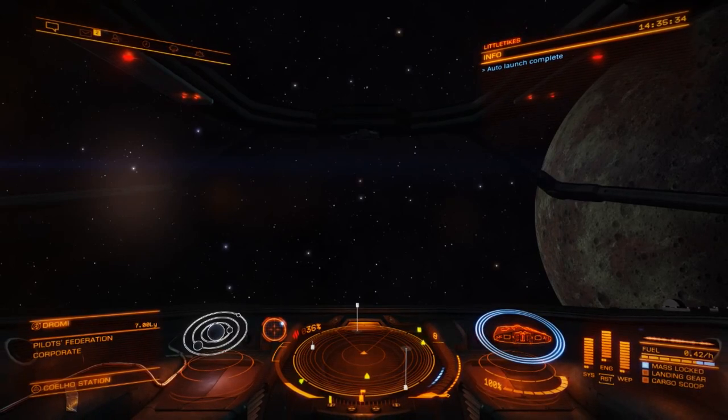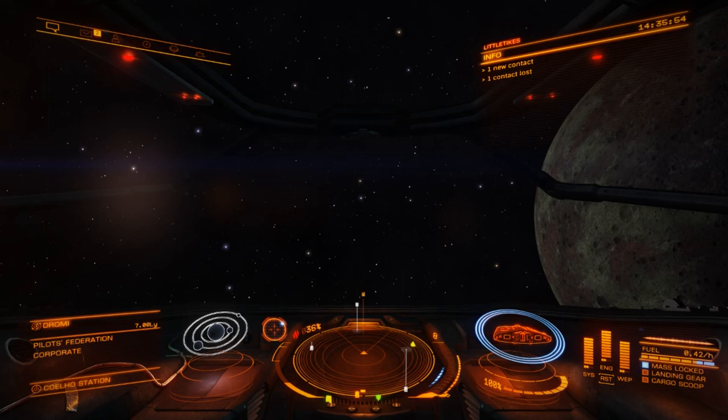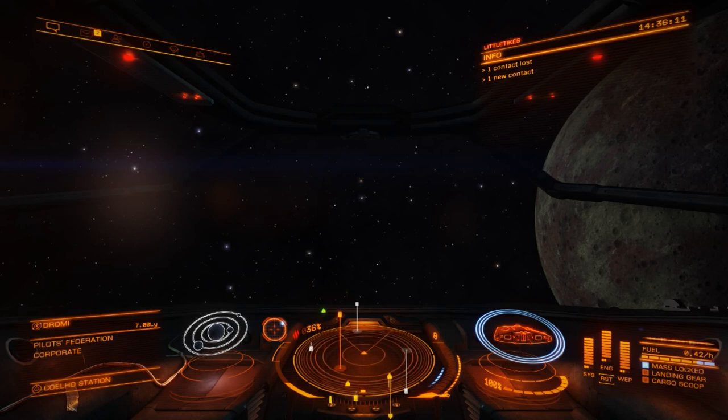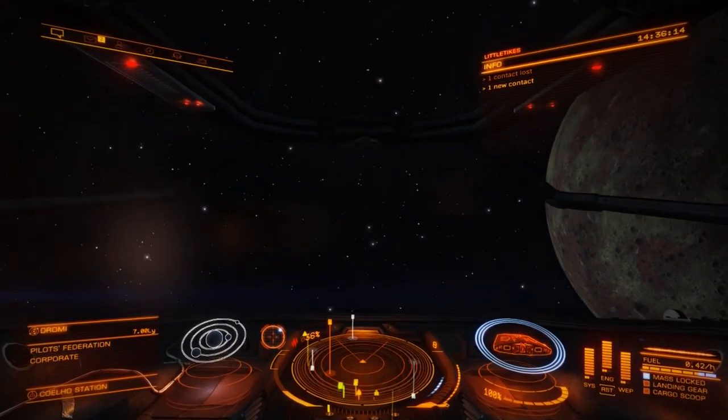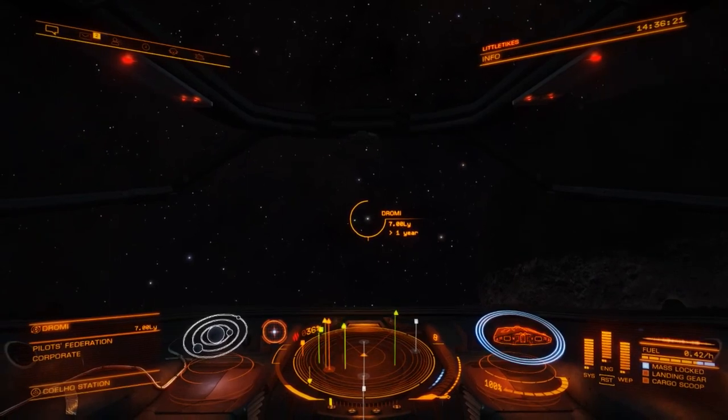Auto-launch has completed. You may be able to see a little indicator just to the left of the radar — there's a white-blue dot to the top right-hand side, and that's telling us where our target is. Move your joystick or mouse to move the ship so that the target is in the middle, and you should see our target system right in front of you.